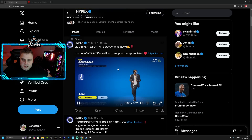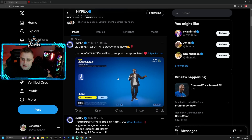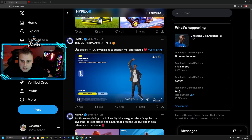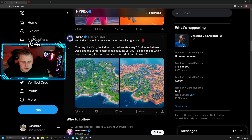We have the Lil Uzi Vert emote available in the Fortnite item shop today. For some reason there's an emote in the item shop that doesn't actually say 'New' on it. There's another one called 'Rich Man' which does say 'New' for me, but the other one doesn't — it's very strange.